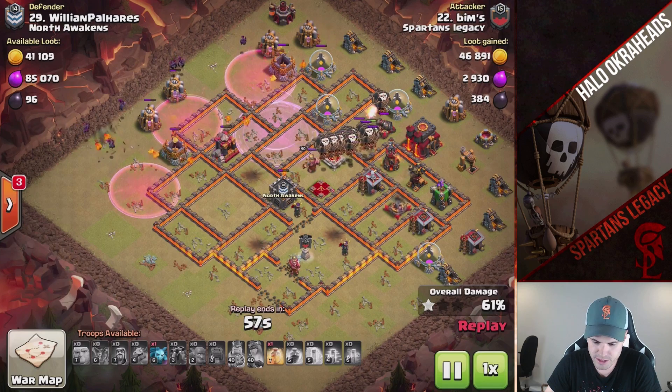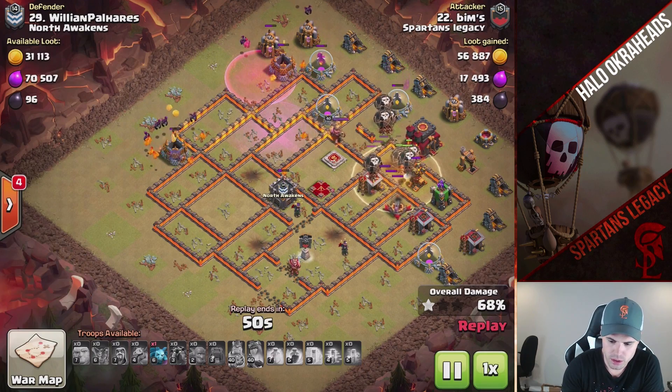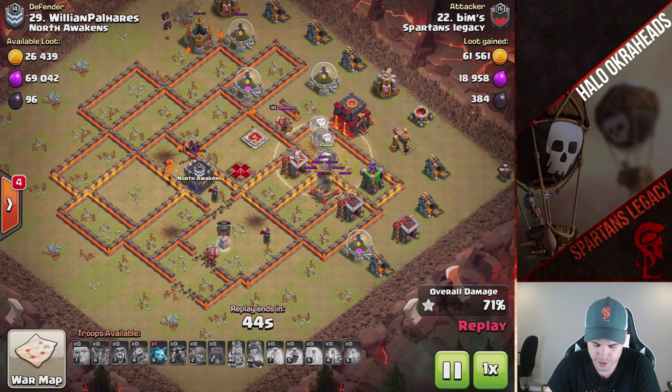He's got a heal spell for the back end — he's gonna have to put it down. He was like, I wanna try to swag this, but yeah, if he tried to swag it he probably would have failed without that heal spell. Nicely done.